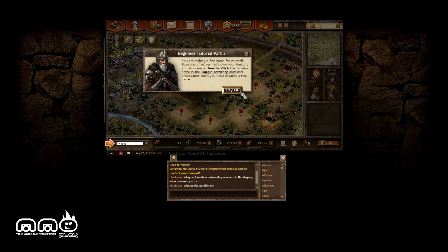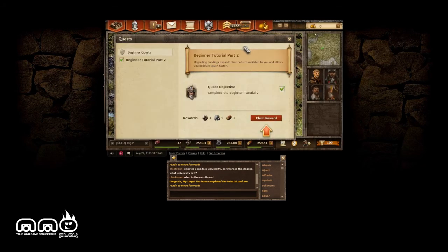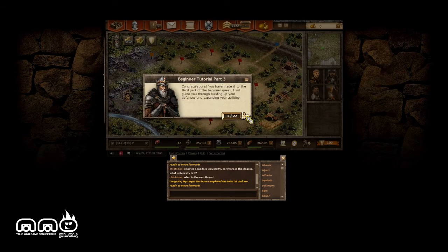You can double-click the territory name to toggle and change the name of your territory — that's a common feature. Let's see the last tutorial step and claim the reward. We got resources for the particular quest completed. Congratulations, we've made it to the third part.